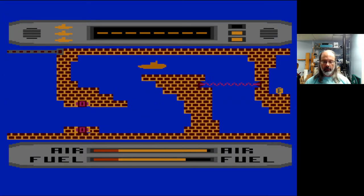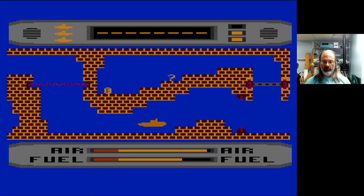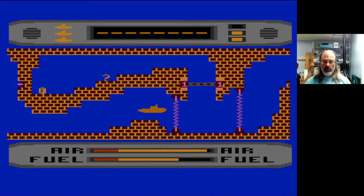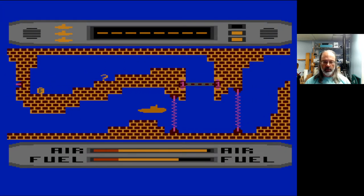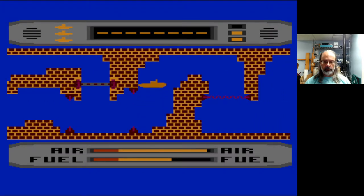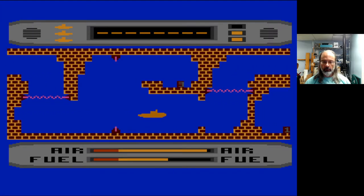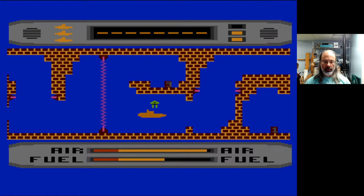Turning the sub around seems to move you a bit left or right. Fuel and air are also precious resources, so I need the number one key. You can shoot your sub, apparently — the manual says don't shoot your sub.